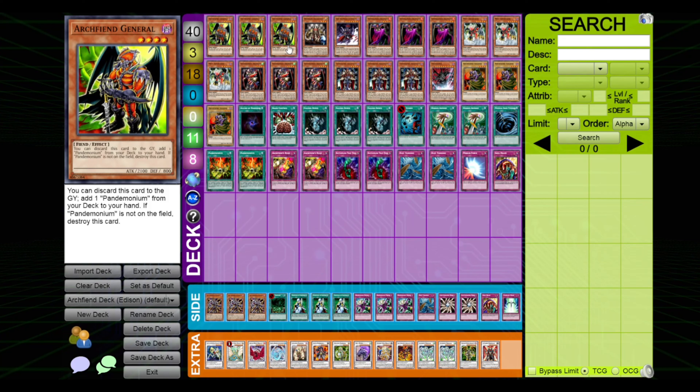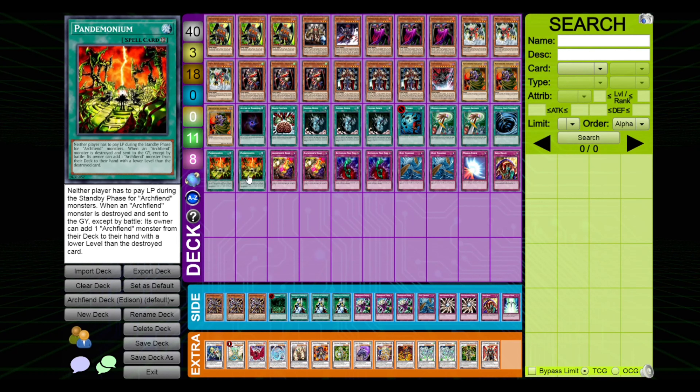So first off, we have three Arch Fiend's General. This card can be discarded to grab Pandemonium, literally the worst field spell I've ever seen. This card is actually garbage. First of all, it allows you to not pay the life point cost that some of the Arch Fiends require of you — but you can still pay it if you want to.